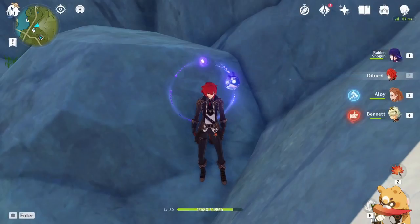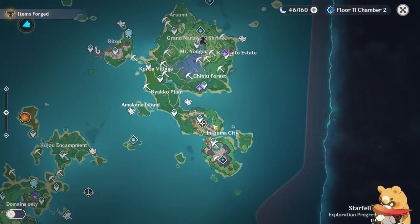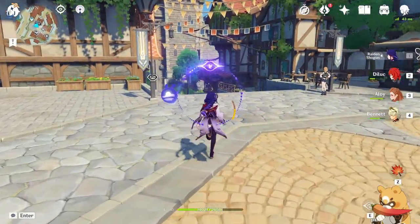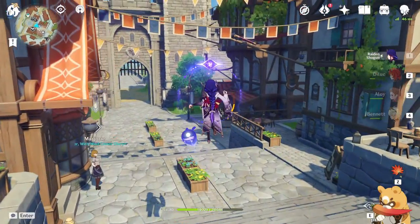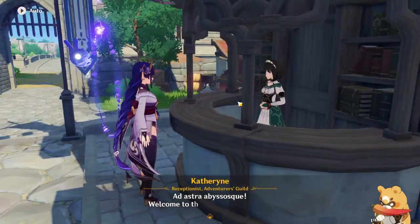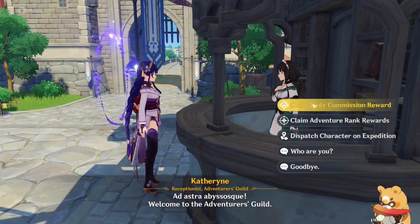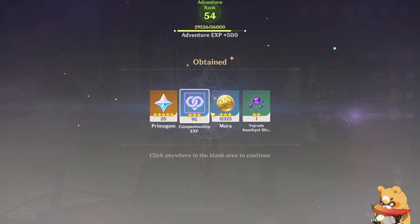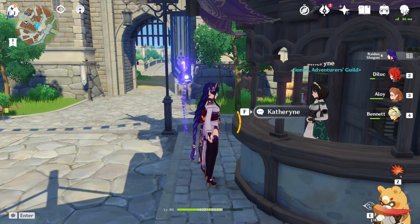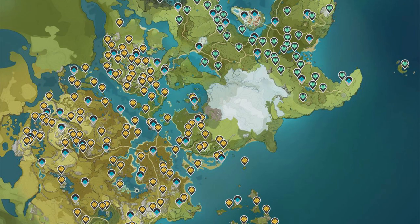After reaching adventure rank 12 you unlock daily commissions, the game's daily quests. There will be 4, each giving you 10 primogems. Once you've completed all of them, return to Catherine for a 20 primogem bonus. A great source of information is the Genshin Impact interactive map website, which tells you exactly where things like ores, plants, and enemies spawn — so if you ever need something specific, check it out.